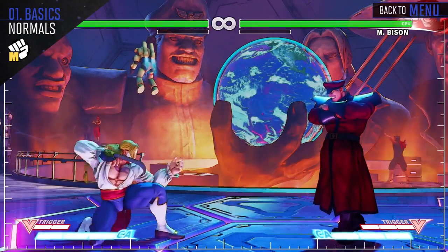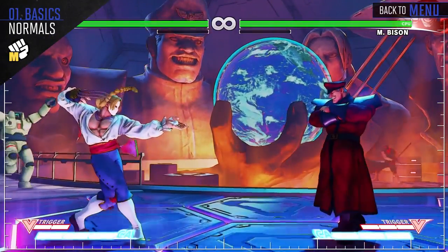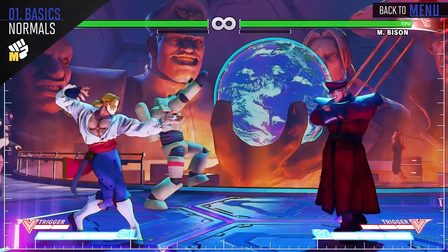With or without the claw, Vega's medium punch is a great all-around poke. His claw stand medium punch is a great range tool, with his jump medium punch being a great air-to-air attack.